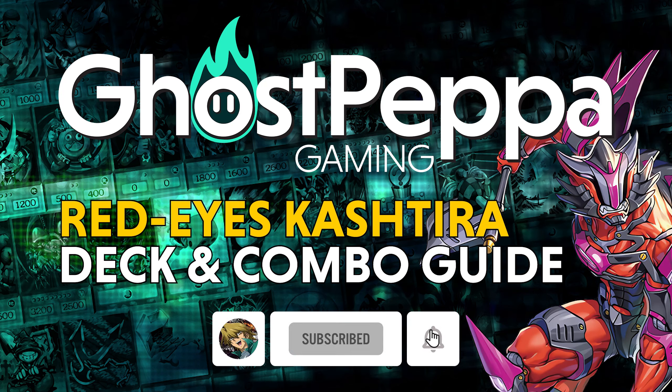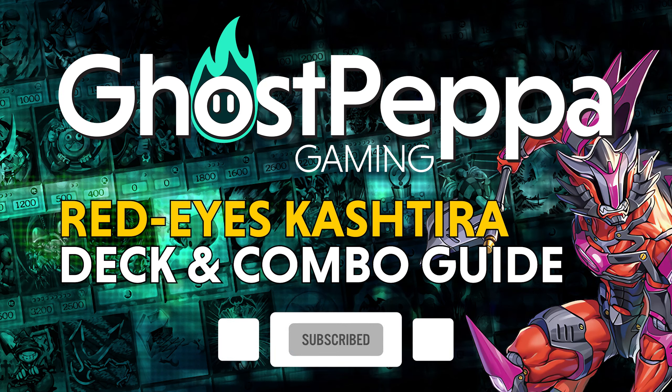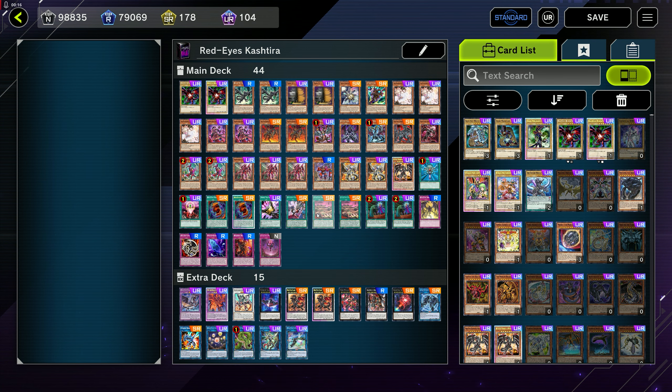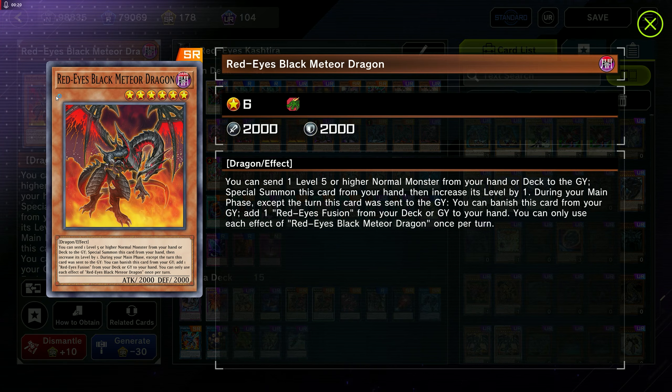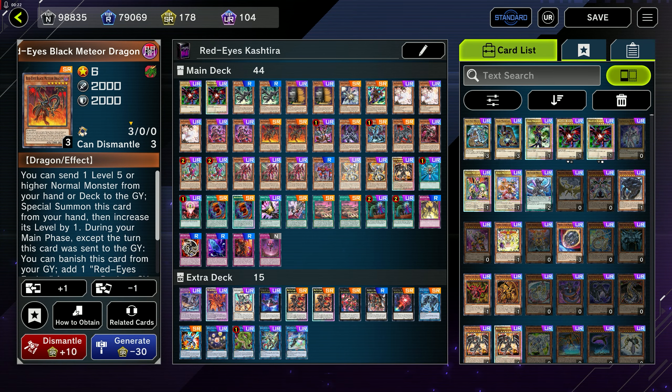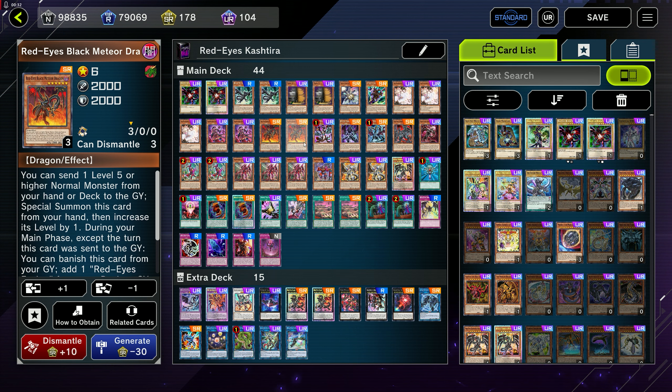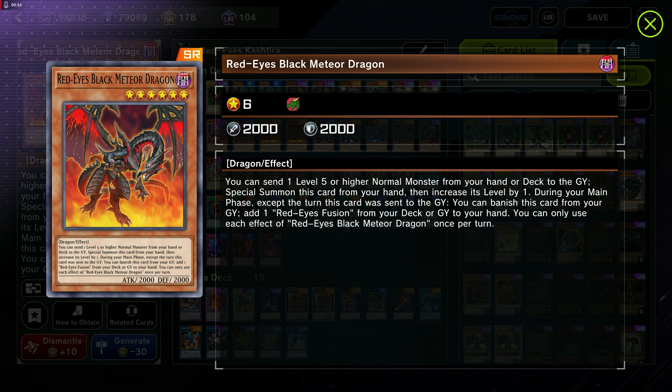Hi guys, Ghost Peppa here. A lot of you guys that follow the channel have been asking: can you make Red-Eyes Keshetira in Master Duel? As of today, we actually got a surprise bonus of getting Red-Eyes Black Meteor Dragon alongside the expected Red-Eyes Soul. Soul is a decent card and we're going to run it as a one-of, but the real thing that's going to help enable us is Red-Eyes Black Meteor Dragon.